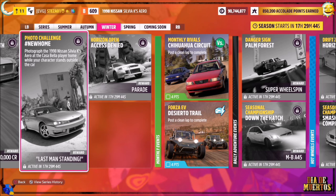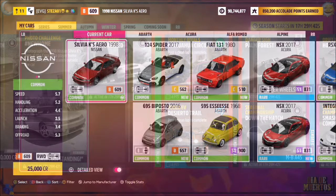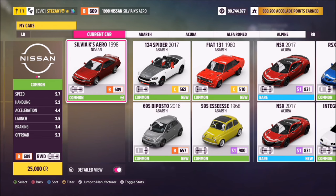First of all we want to pick out the car, so this is the 1998 Nissan Silvia Kays Aero. This will set you back 25,000 credits from the auto show, or you may be able to pick one up cheaper in the auction house.